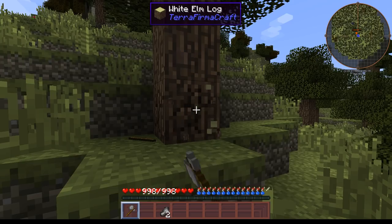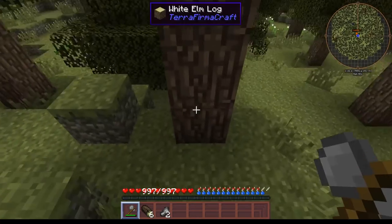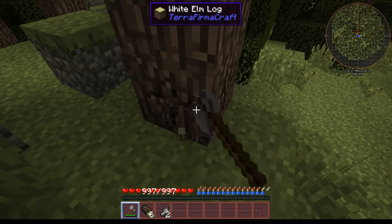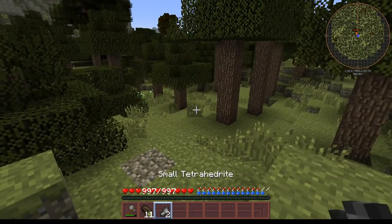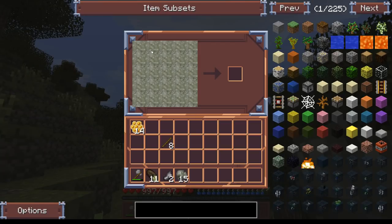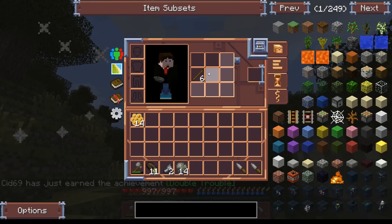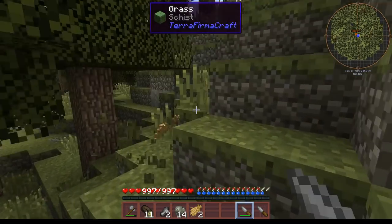I've forgotten just how bad these axes are. Hopefully you're all happy that I'm doing TFC again. I've always had a soft spot for TFC. I'm really interested in the TFC 1.12 port when that comes along - it's some way off I suspect - the official port, not TFC2 which is a completely different thing. Now the other thing we should probably do is get in here and make a couple of knives, and that will allow us to go around and get a whole load of resources.